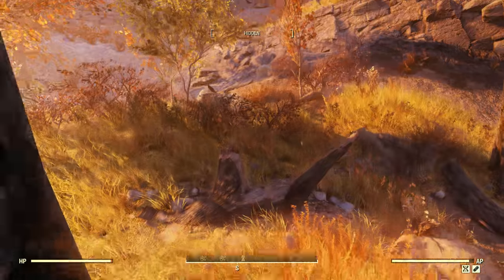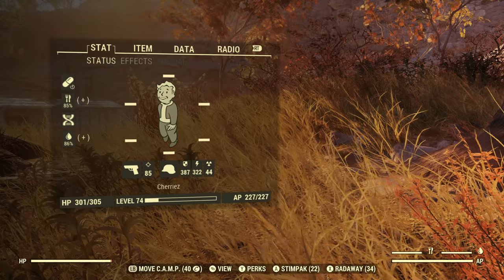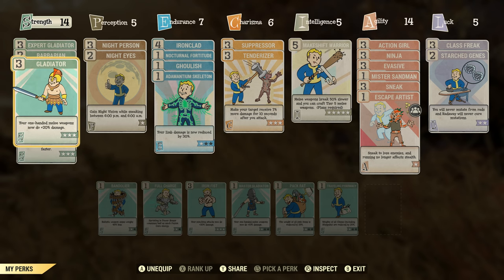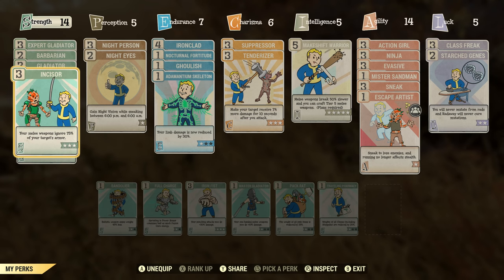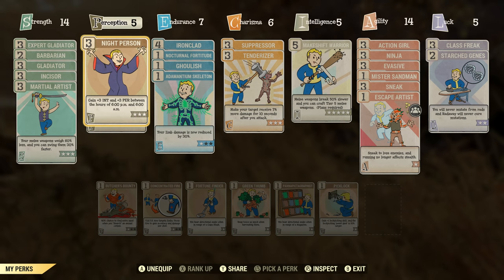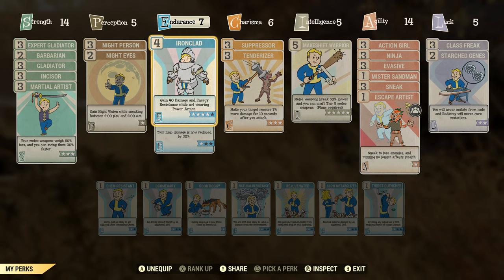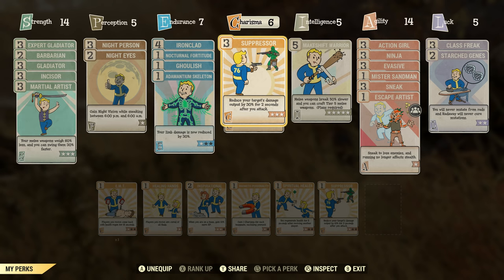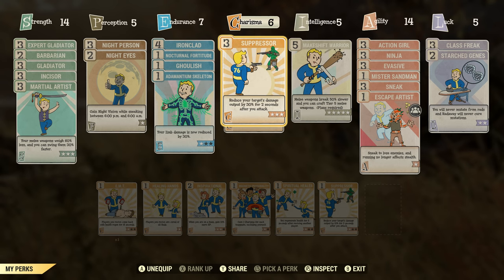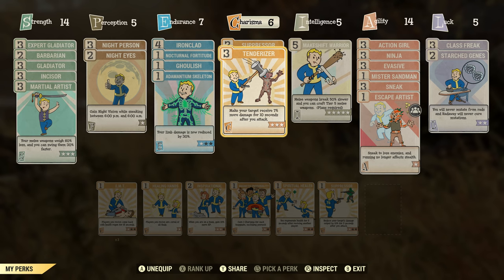We also have mutations, so you're going to need to look at some of that stuff. Here we go — perks. As you can see, we went ahead and got a whole bunch of Expert Gladiator, Gladiator, Incisor — you definitely need that. Martial Artist too. I like to do a lot of stuff at night, so I choose Night Eyes and Night Person for a nighttime edge. I'm still working on getting a full five in Ironclad, because I've spent a lot of time not in power armor, as well as Barbarian. We've got 14 base Strength, 5 Perception, 7 Endurance, 6 Charisma.